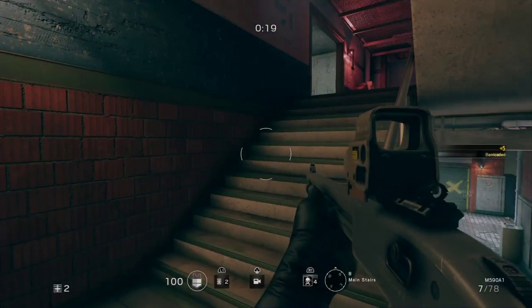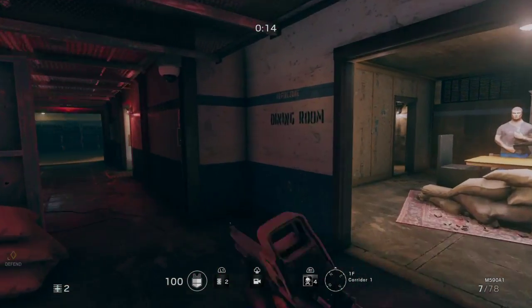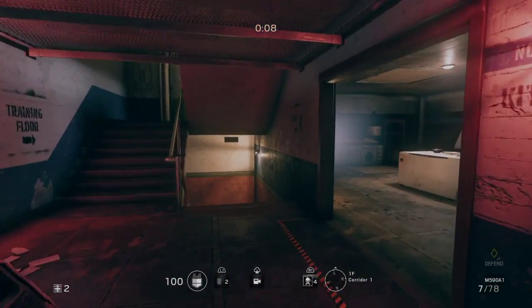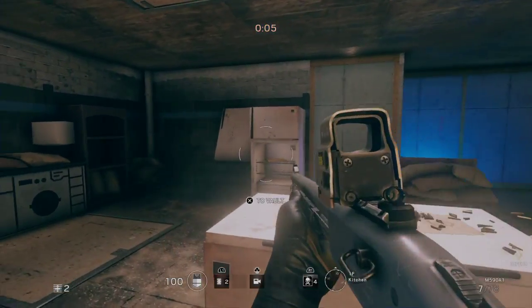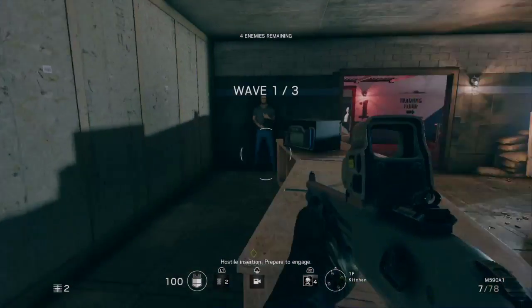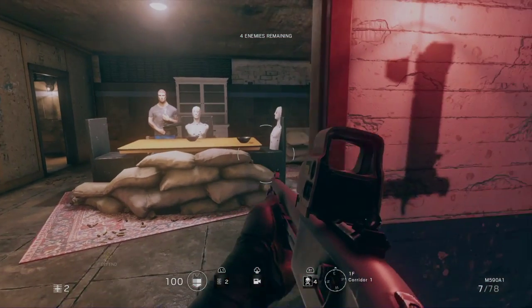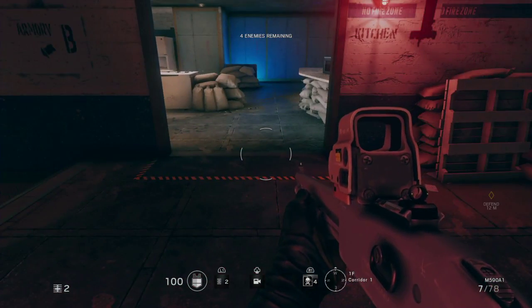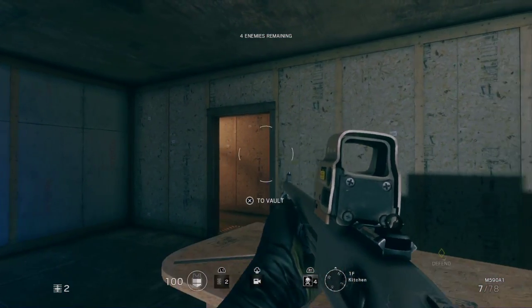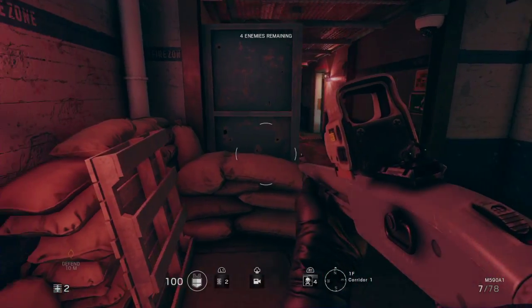Okay guys, we are back and we're gonna do the first floor — or the main floor, since the other one is a basement. Just a quick thing: this room right here has pretty much nothing useful since it's usually a defending point. If someone comes through there you can just throw a bomb right there to push them back, but it's not really much of a problem.